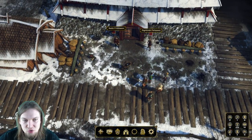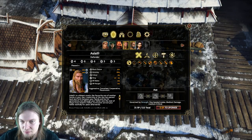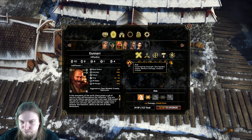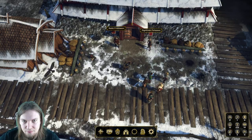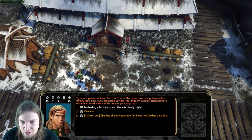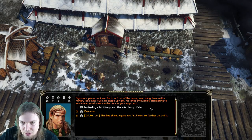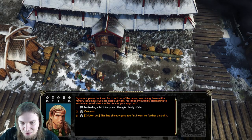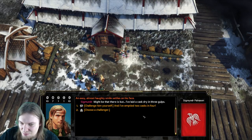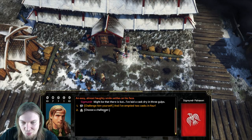I guess we're going to challenge them to a drinking and eating contest — I'm thinking the Endurance stat. The highest Endurance is on Nephew, me, and Gunnar. Let's challenge Sigmund first. He paces in front of the casks, then snaps upright attempting a casual stance as he notices our approach. 'I'm feeling a bit thirsty and there's plenty of ale.' He gives an almost haughty smile: 'Might be there is, but I've laid a cask dry in three gulps.' We're going to send Gunnar into this one.